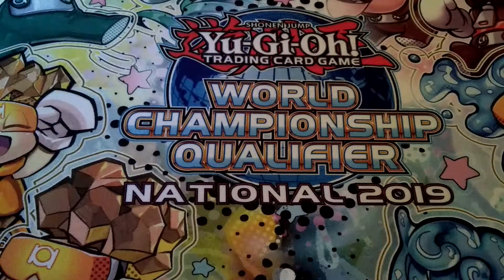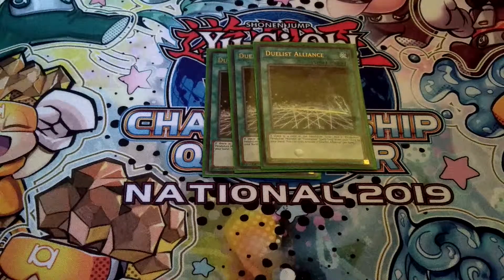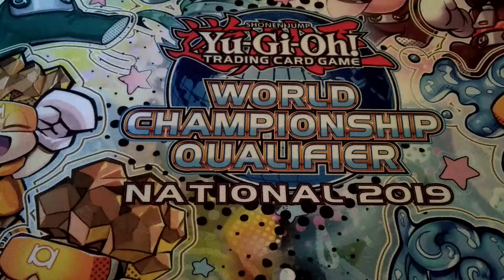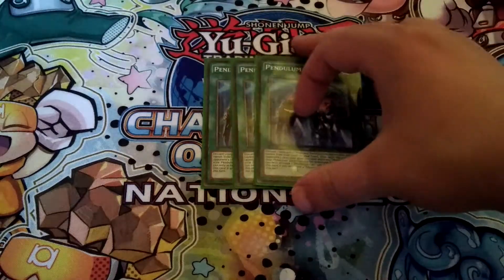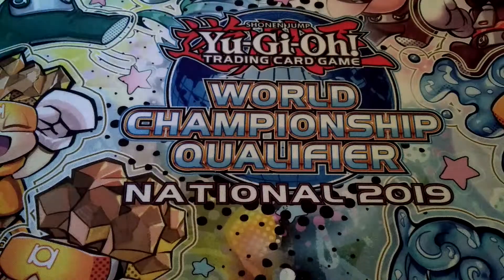Then the spells. I use two Allure of Darkness, which searches all your Pendulum-named cards like Pendulum Call and your Pendulum Crafts — definitely pretty good in this particular variant of the deck. Then of course triple Pendulum Call for consistency, definitely really good, but you have to hope you won't get your hand disrupted or anything like that.